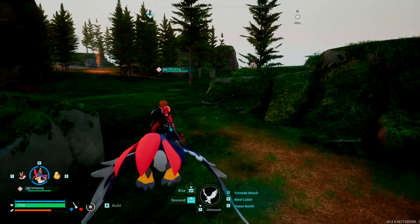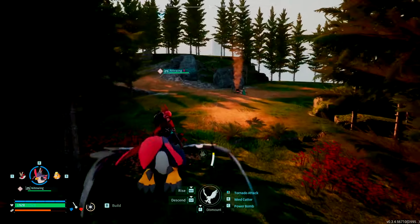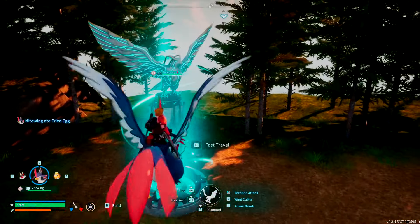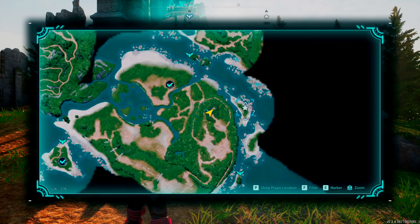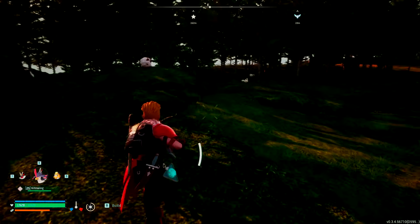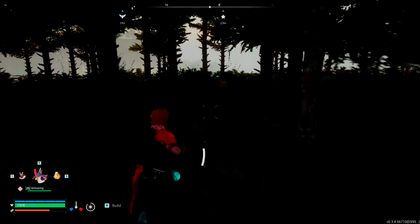We're gonna head that way. We're going to fast travel to the Marsh Island Church Ruins fast travel point, and the good news is they are right next to that spawn — pretty nice. On the map, they spawn on this little island. Let's get pointed in the right direction. We're going to literally just run down the cliff and that is where we'll find our merchants.